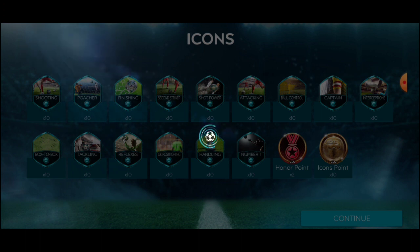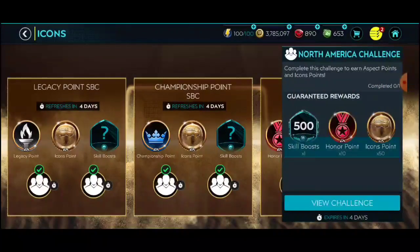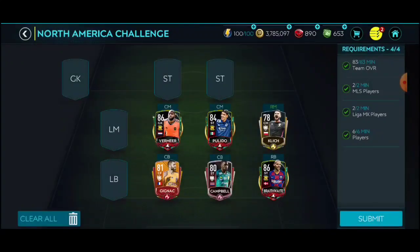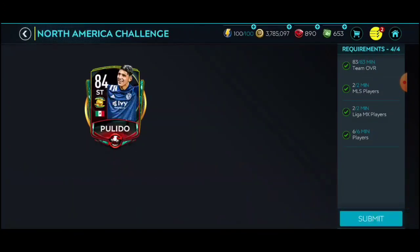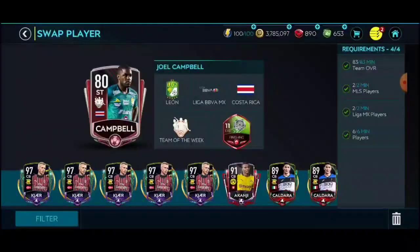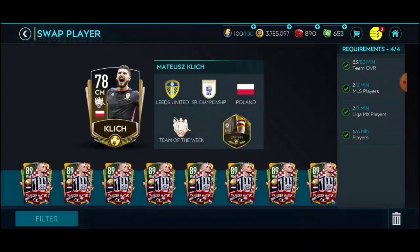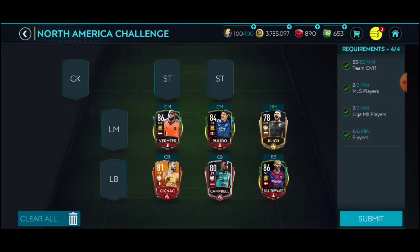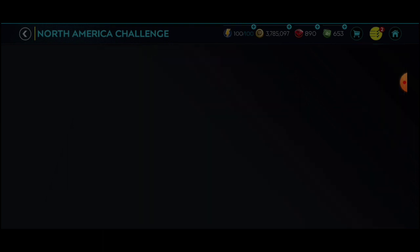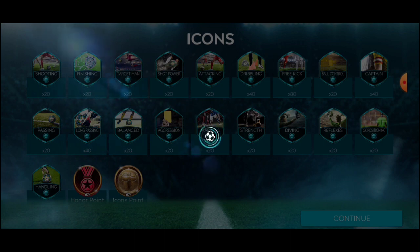One more SBC left, which means we will have completed every icon SBC for the first four weeks. Again, a couple of MLS players — I used Vermeer and Palito — and for Liga MX I used these two, which are kind of cheap. Then to get six players I threw in Braithwaite and another player from this week's Global Team of the Week. I haven't completed the Hazard ones yet because they look super expensive right now.